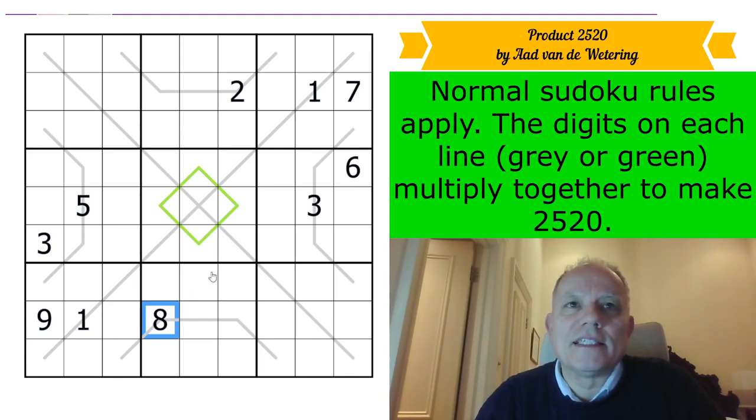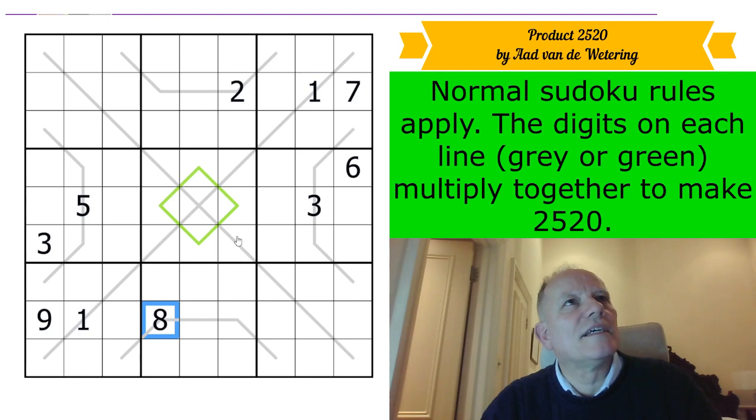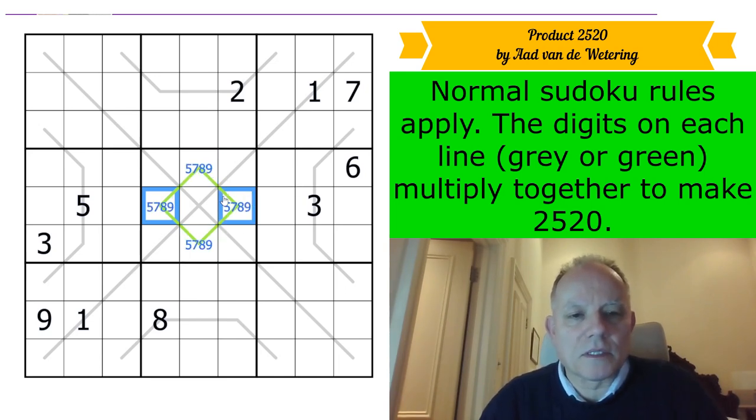Eight into 504 — let me work that out: 480, and then another 24, which is 63. My factorization is terrible! Right: seven times nine times eight times five gets us there — that's got to be what the numbers on the green diamond basically are. Let me just check: 72 times seven is 504, times five is 2520. Yes!